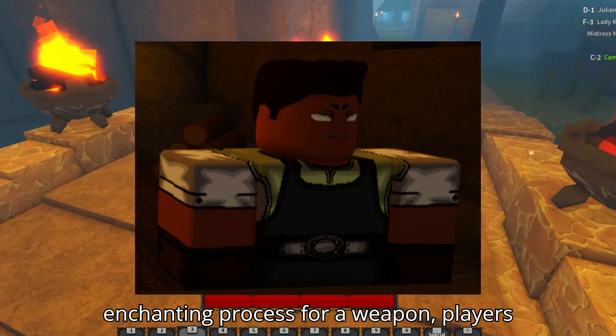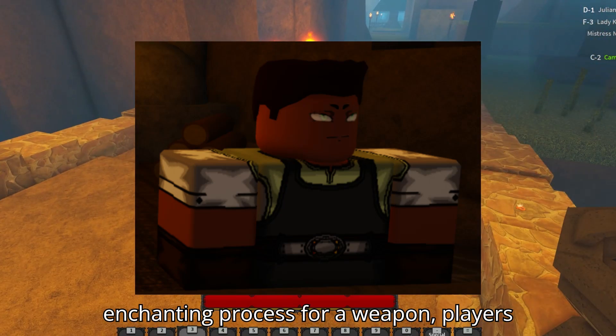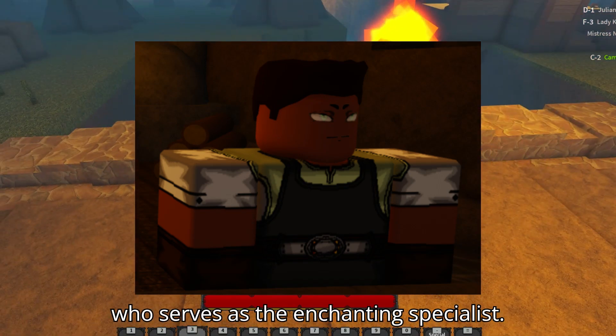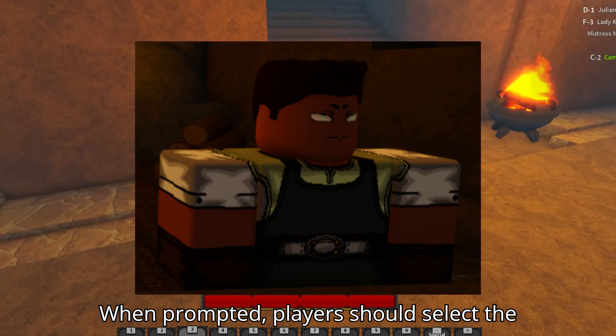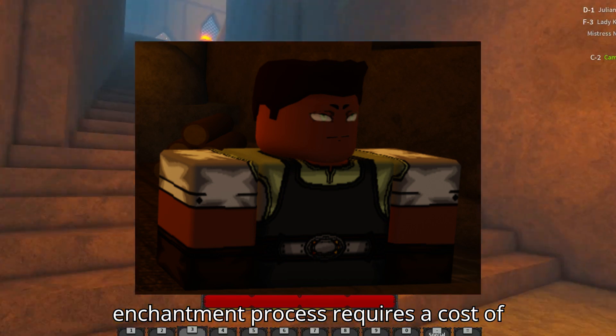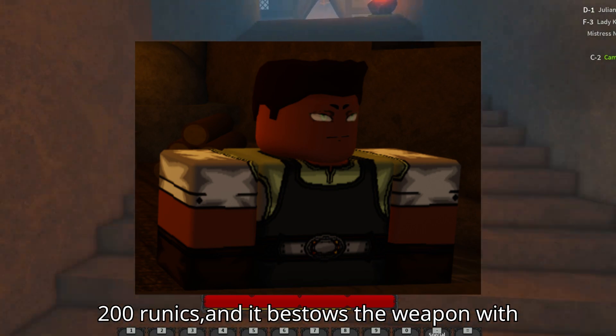To initiate the enchanting process for a weapon, players need to engage in conversation with John, who serves as the enchanting specialist. When prompted, players should select the All Right option to proceed.